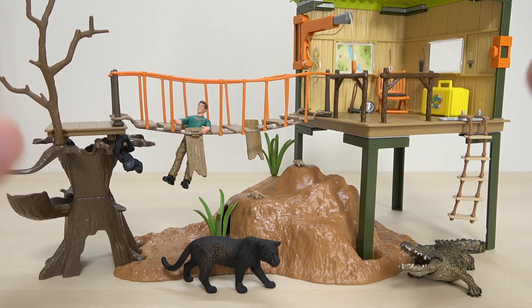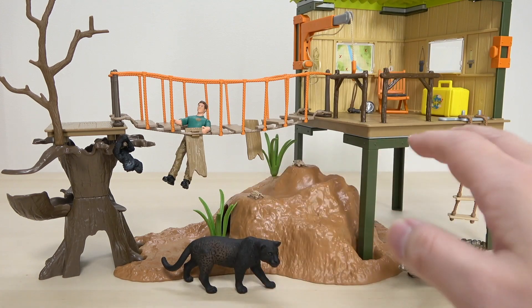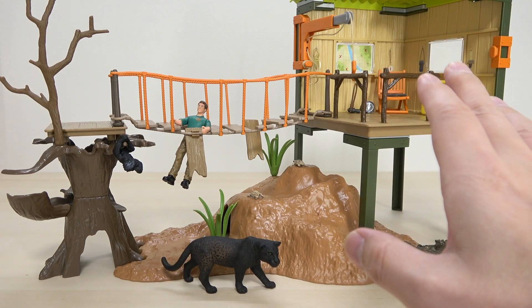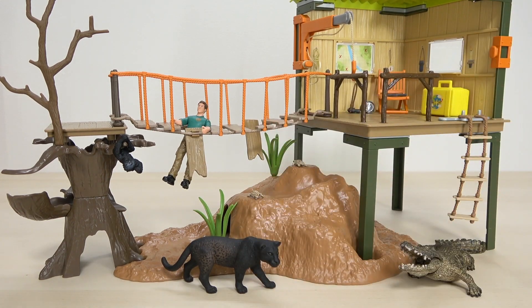暗いところが似合う大王サソリなんかをこの中にセットしてもいいですね。この建物は壁を取り外して自分の好きな形に組み替えて遊べるのがすごい楽しいですね。シュライヒワイルドライフ42507ジャングルベースキャンプは、いろんな種類の動物がセットで入っていて、組み替え自由な建物には仕掛けも盛りだくさんです。建物のサイズが大きいので、セット外の単体の動物フィギュアや恐竜フィギュアと一緒に遊んだりもできそうです。よかったらぜひチェックしてください。